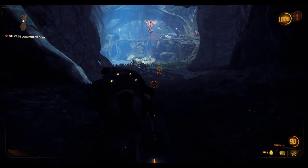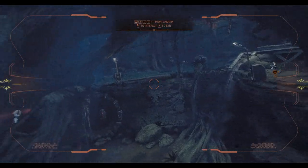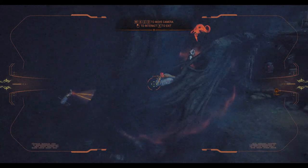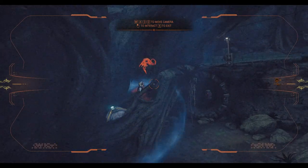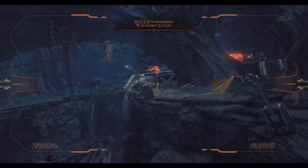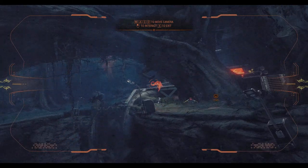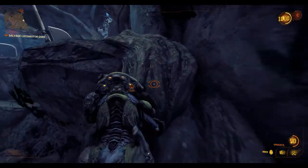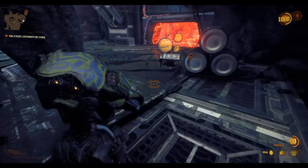Yep, I think I'm good. Okay, next console. Activate drone. Activate shock mine and take out the deacon. Activate the drone, activate the shock mine, and take out the deacon. Okay, we're done. Next puzzle.